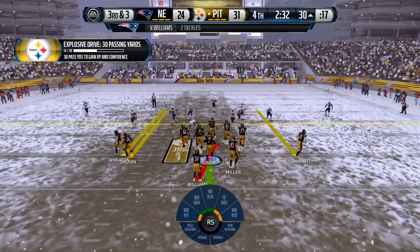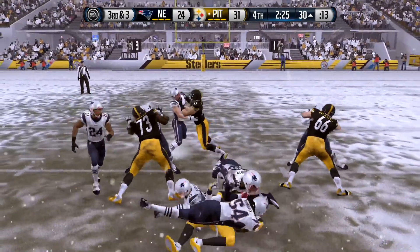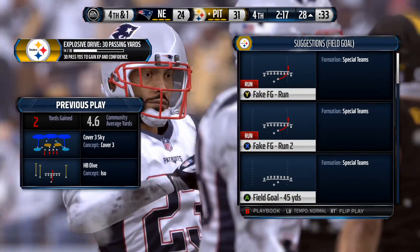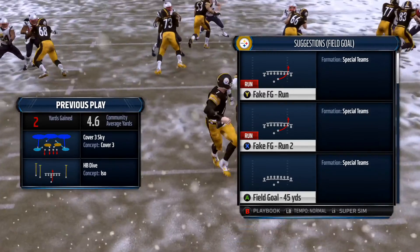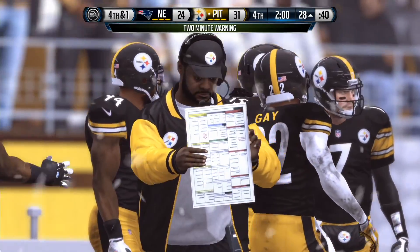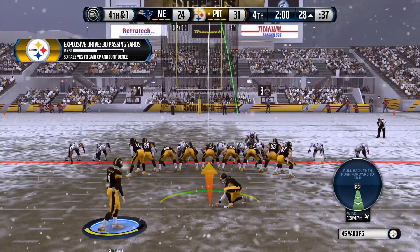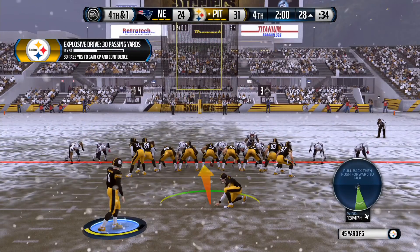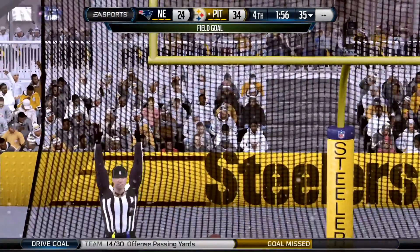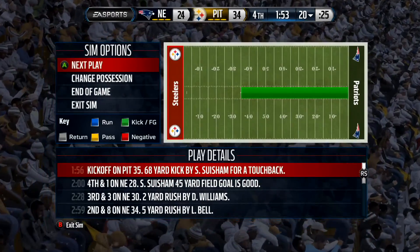Probably the most overpowered thing right now is the aggressive catch — that's when you hold or tap Y when the ball is near the receiver, and the receiver will make a very aggressive play to go up and get the ball. This can be overpowered at times; there can be catches that are absolutely amazing. Like with Antonio Brown — I think he's the best receiver in the game — you throw it up to him and nine out of ten times he'll go up and make a one-handed grab over the defender's helmet. There are also times when the defender will pick it off, but Brown will go up, fight for it, steal it out of his hands, and bring it down. It's crazy the different things that can happen.